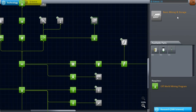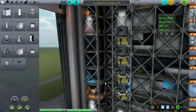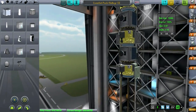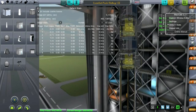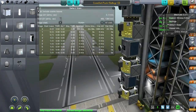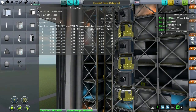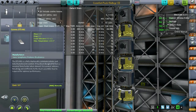Let's go to the VAB and see how I might do that. We had this sort of commsat pack before, and it's not a bad idea. I don't think we'll have enough delta-V with just this — well, 1,384 is not bad, actually pretty good. They are very convincing little guys. However, I do think we're going to need one of these antennas as well.